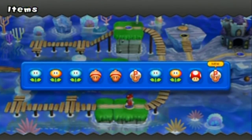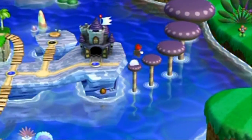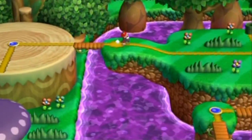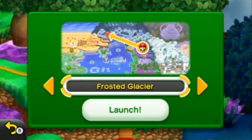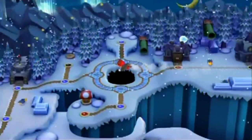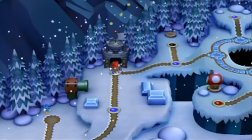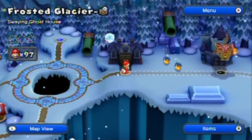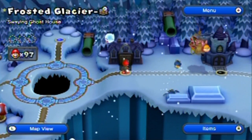I know there's a cannon pipe right here - hey, glacier please! Go go go go! I'm not bothering with that blue Yoshi again by the way, because it's kind of hard to work with him sometimes - I'll just leave him there unless I need him. The Swaying Ghost House is next.